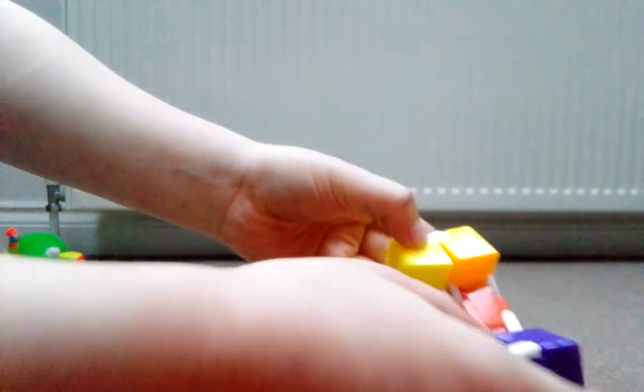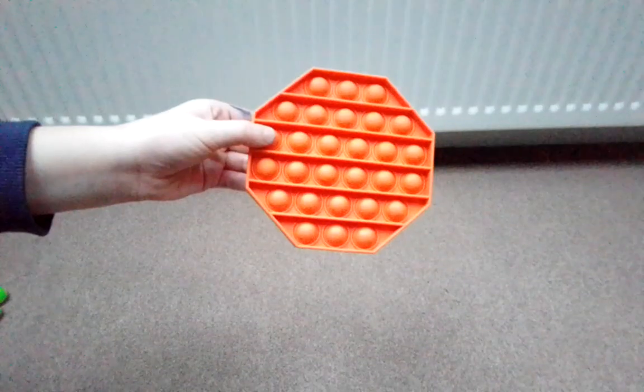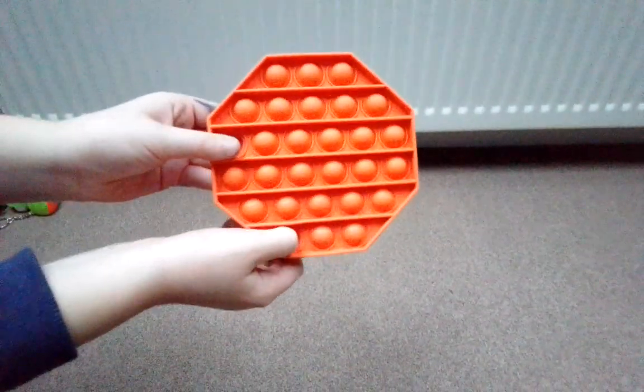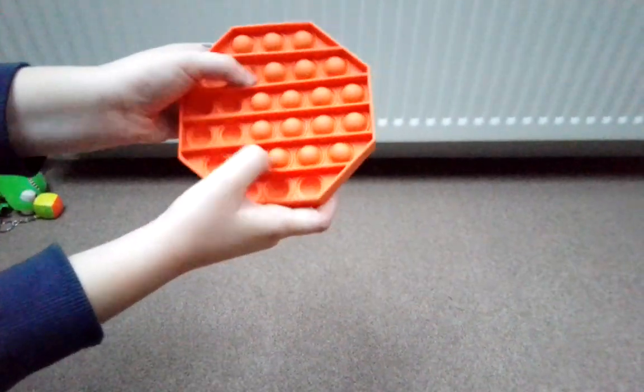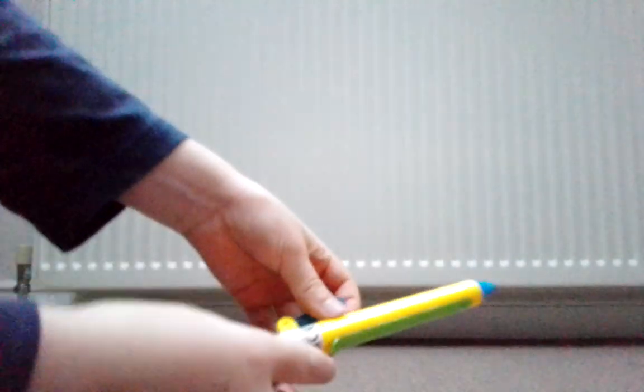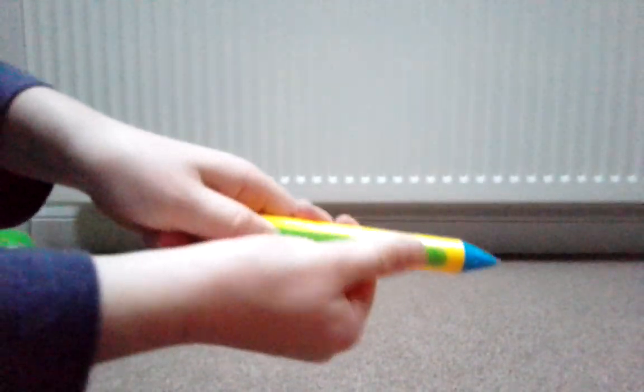This is fidget number three. This is fidget number four, the poppet. And this is another fidget which I've got — this is a pen that you can peel off there. And by the way this is fidget number five.